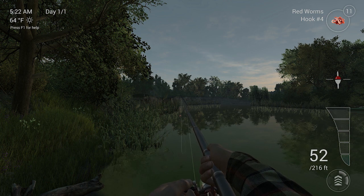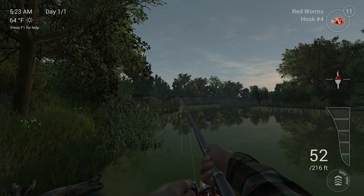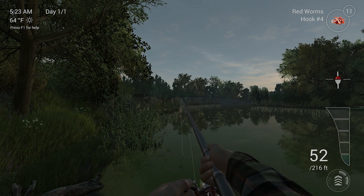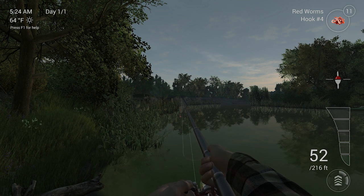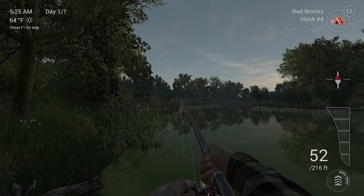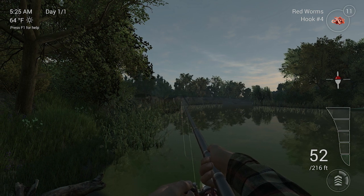Catfish are going to be in the channel in deep water, not right up near the bank. Cast out maybe 40 to 50 feet out, fishing about 60 to 70 inches down, using chicken or cheese to attract them. You'll also want to use a larger hook for catfish — but that's about it.